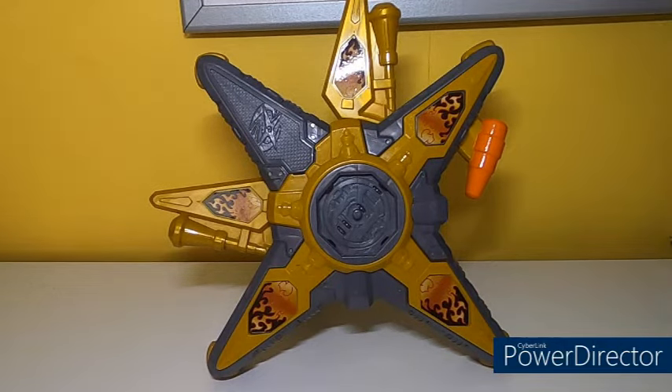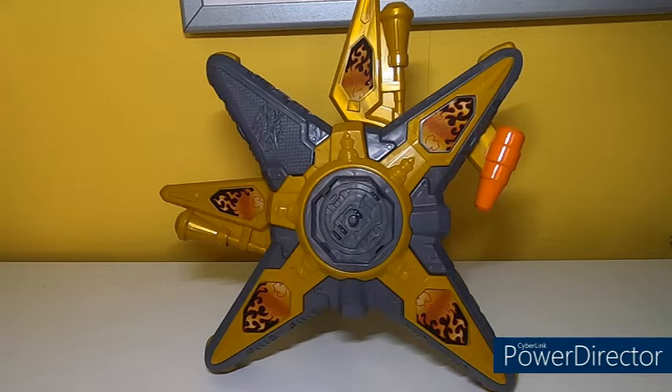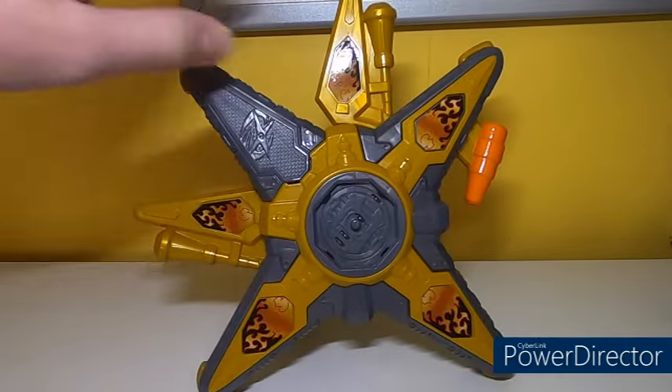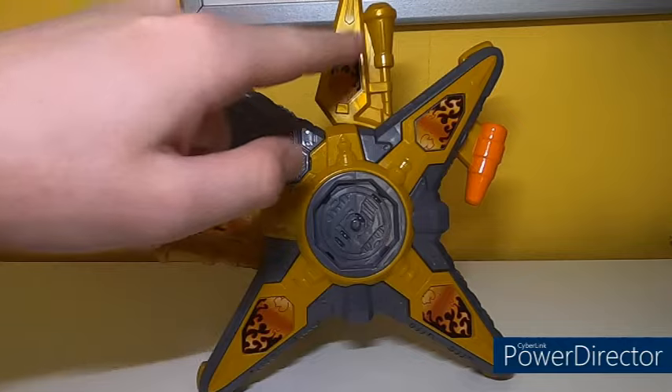Decoration-wise, this is basically 90% the same as the regular Ninja Battle Morpher, except it's got gray and gold on it, which is all plastic color and not paint. The gray I think is standard plastic coloring — not sure though — probably for cheapness.